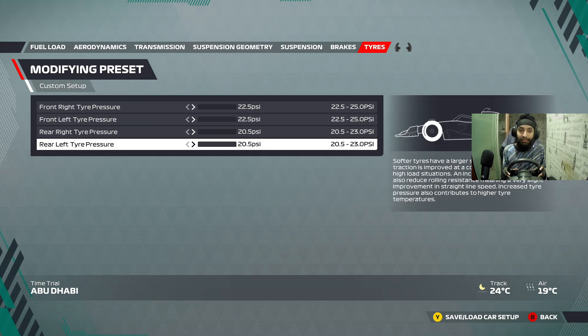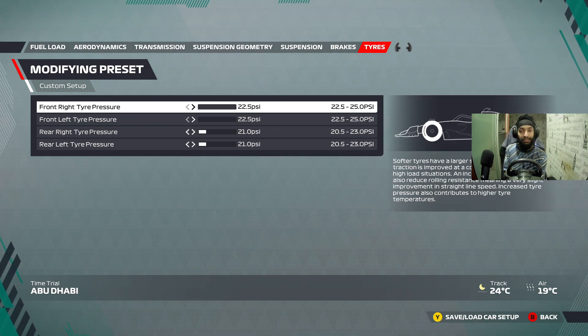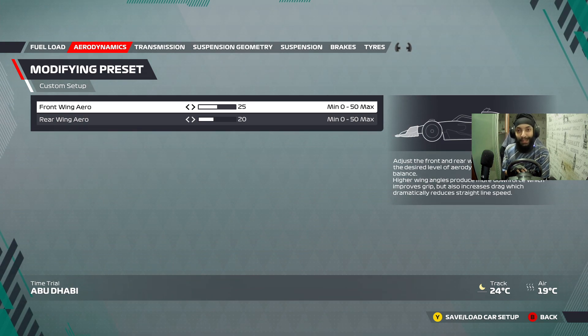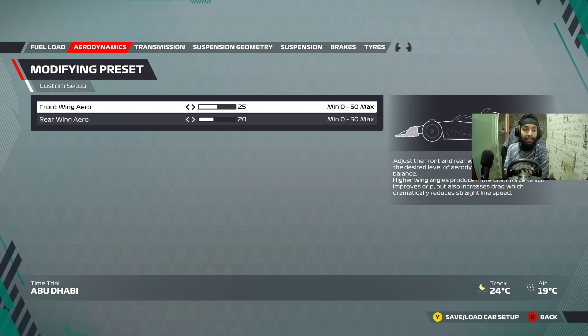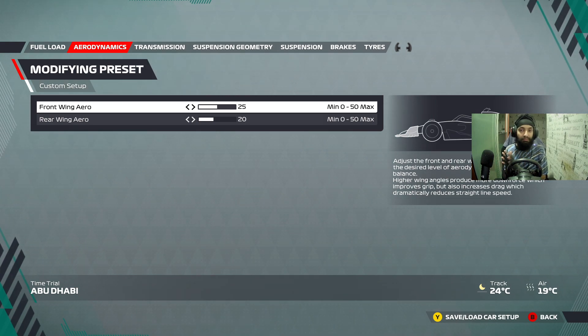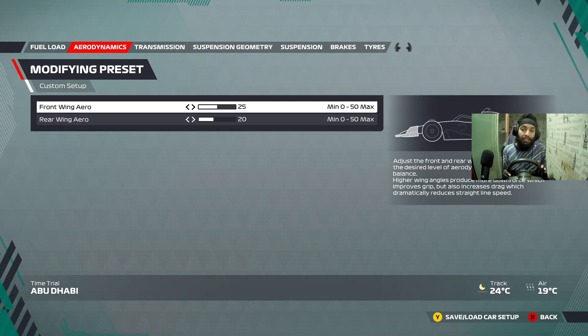That's that for the world record setup — now let's have a look at what I created for myself for race conditions. Straight away, you can see I'm running slightly lower downforce — not too much, just one click lower on the front aero. That's because the world record setup has a lot of rotation in it, it's very pointy. The rear moves around a lot. The front is a bit sharp into entries, but mid-corner I just can't handle it. So I reduced the front aero, and it seems to be okay on entry — it's not feeling like the car just wants to snap on entry.